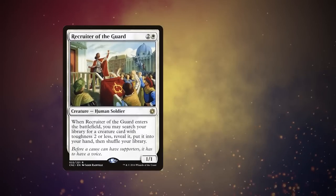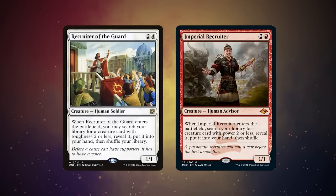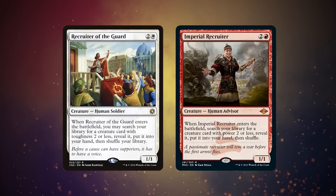My biggest disappointment about Imperial Recruiter coming to Modern Horizons 2 is that Recruiter of the Guard isn't being added. We're at the end of spoiler season now so it's unlikely we're going to see Recruiter of the Guard — Flickerwisp's best friend. Recruiter of the Guard is the white mirror to Imperial Recruiter, the one that searches for toughness 2 or less, where Imperial Recruiter looks for power 2 or less.